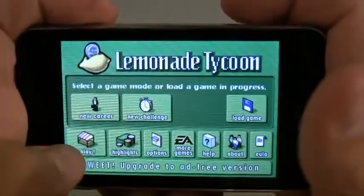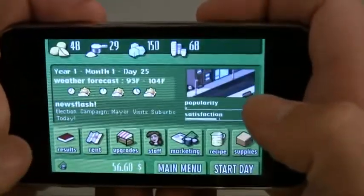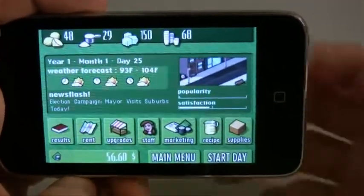On your main screen just click Play. You can start a new career or load a game that you already have. I have Bucky of course. And now you see this huge interface which can be kind of confusing to begin with.